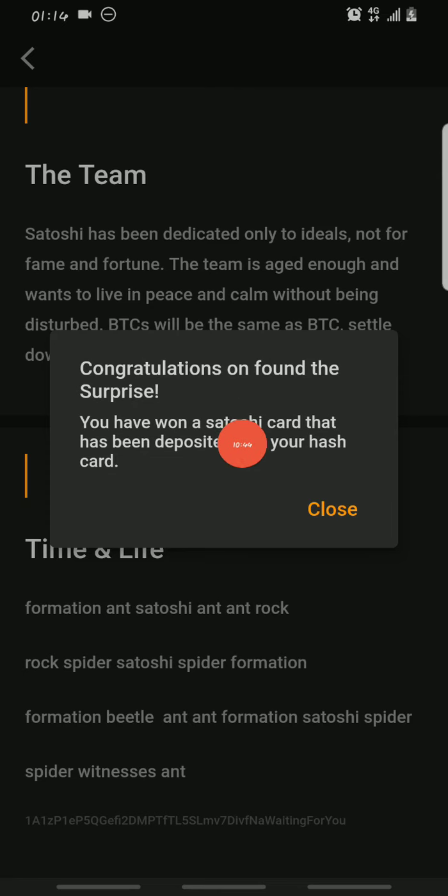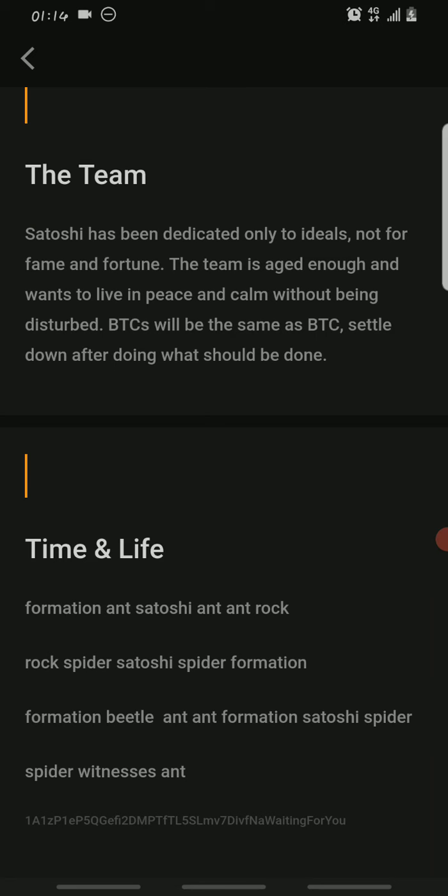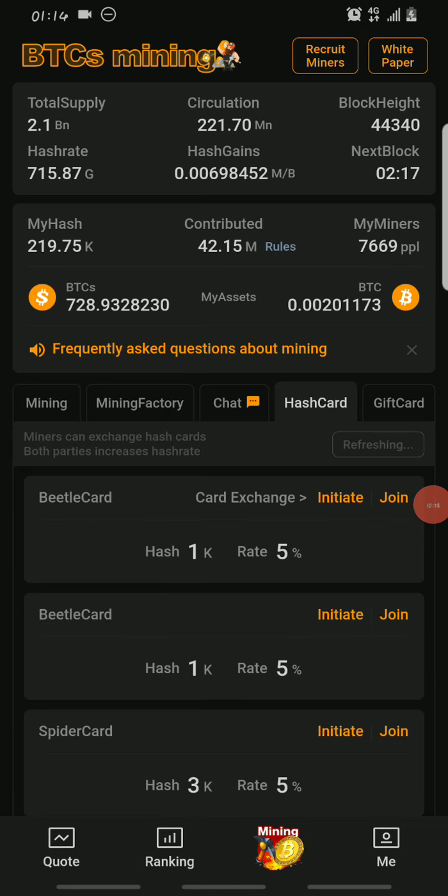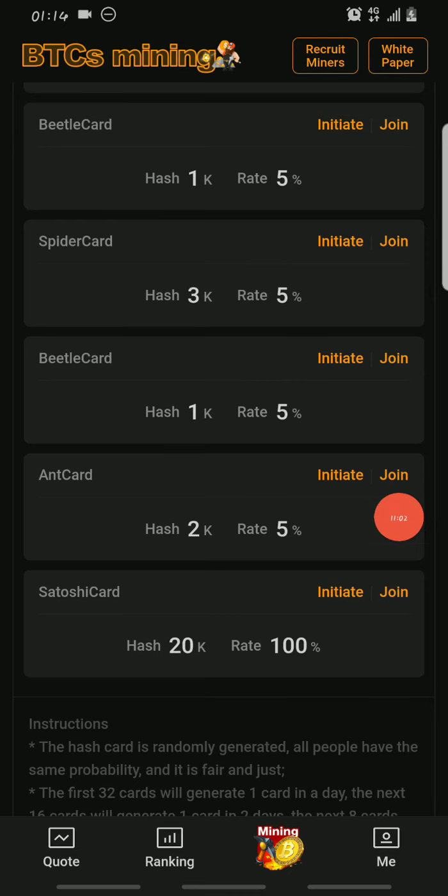After tapping, something like this will come up: 'Congratulations, on your phone surprise you've won a Satoshi card that has been deposited into your hash card.' That's how it works. Once that shows, go back and utilize the hash card to increase your hash. As you can see, I now have the Satoshi card and it can increase your hash rate by 100%. When you use this card, you and those who join you on the card exchange can get a 100% increase to your hash rate, allowing you to claim more BTCS per block.